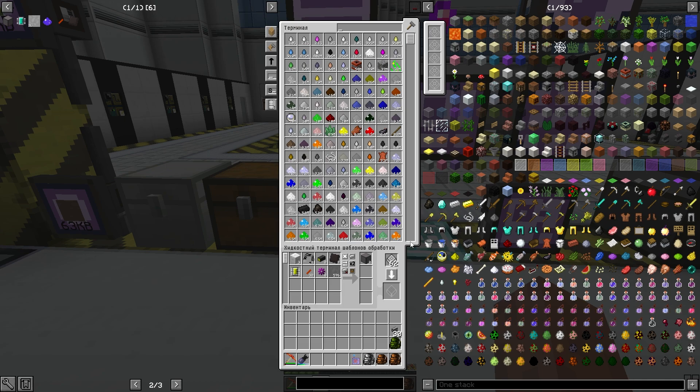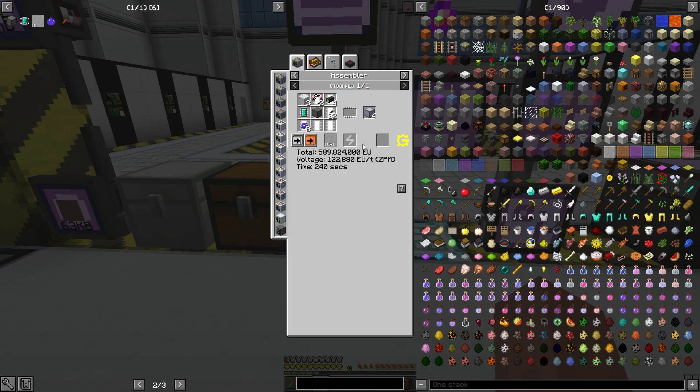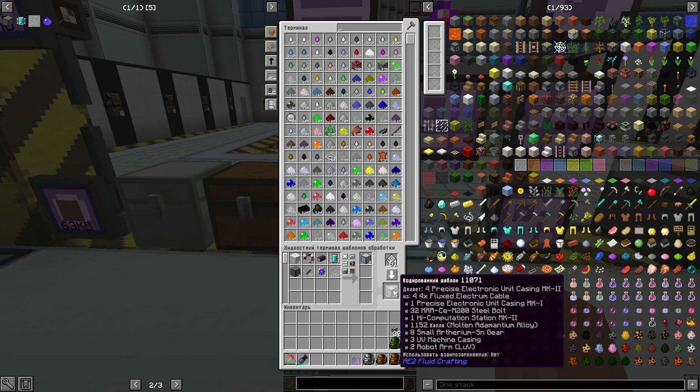Жидкость у меня там стоит на первом месте, если не ошибаюсь. Поэтому вроде нормально там должно быть. Запишем. Не так щёлкнул, поэтому не то. Это нормальный рецепт. Раз, два, три — всё верно. Вот другой разговор. Четыре штучки создаём. Прекрасно.